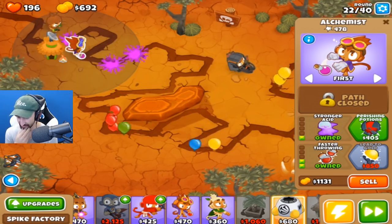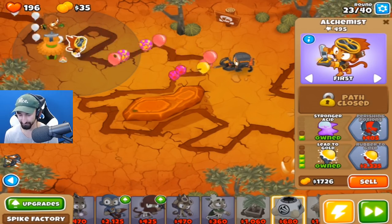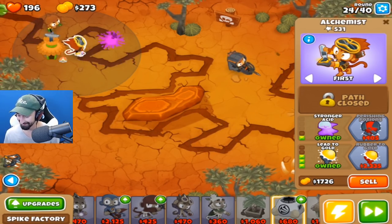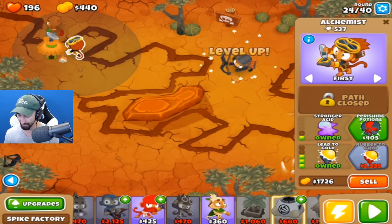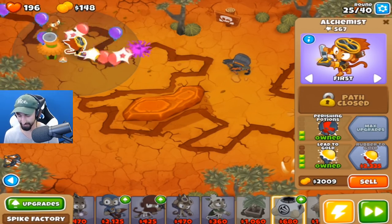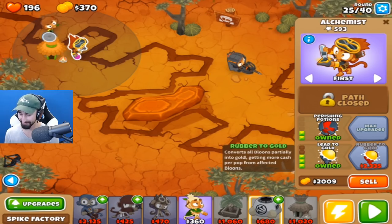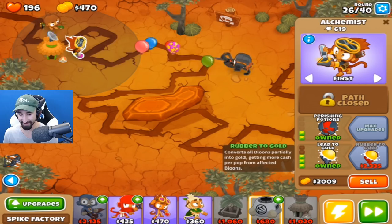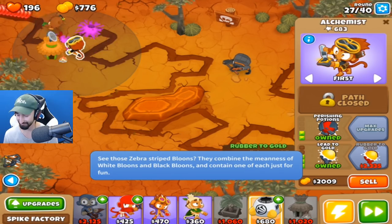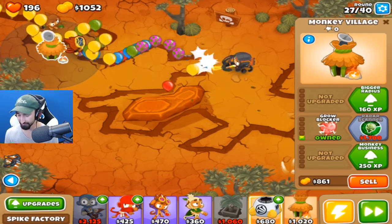Lead to gold, lead to gold — let's get that upgrade already. So close — thank you, Lead to Gold just in time! Wave 23, the leads are coming very soon, so that works out well. Get out of here with your nastiness, camo balloons. $2,300 for the next thing — Rubber to Gold. That converts all balloons partially to gold, getting more cash per pop. That one's so important but definitely hard to come by. How much did the camo win? It's only $17 — wow.